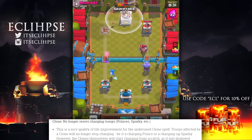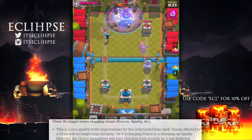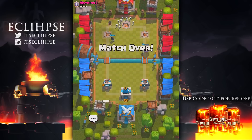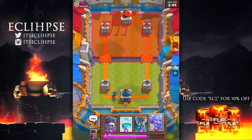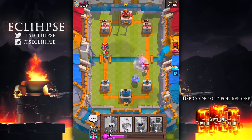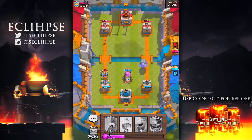After that we have a change to the Clone spell — personally I've never used this card, but after this I may have to start. When you clone something it's no longer going to reset the charges. So right now if you clone a Sparky it resets, but after this update the original will still shoot on schedule. If you clone a Sparky right as it's about to fire, that can basically be game over for your opponent. The same goes for the Prince — if you clone him as he's charging a tower, he'll still hit it at full speed. The Clone spell isn't used often, but if someone masters it, it can easily become one of the most overpowered spells in the game.